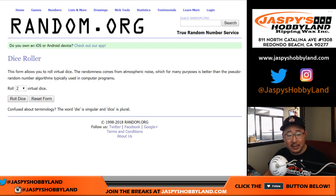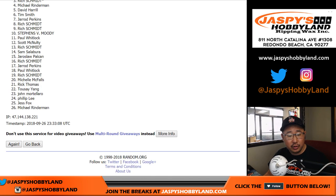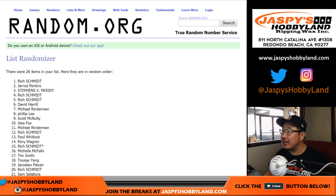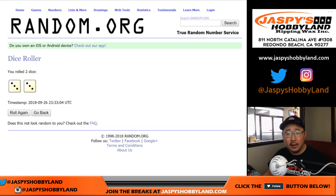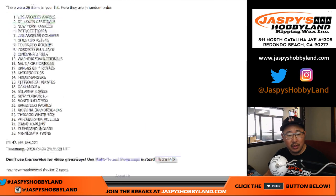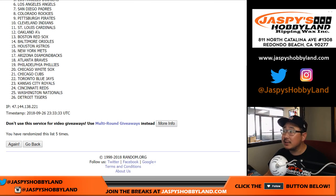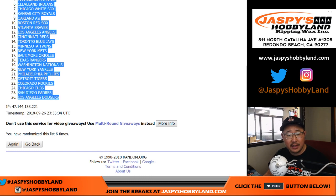Let's roll the dice. Let's randomize each list. 3 and a 3, 6 times. After 6 times, we've got Rich down to John. And 3 and a 3, 6th the hard way — teams. After 6 times, we've got the Houston Astros down to the Los Angeles Dodgers.